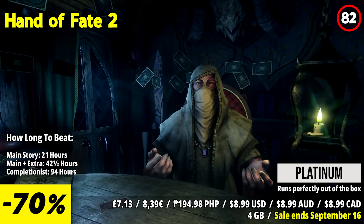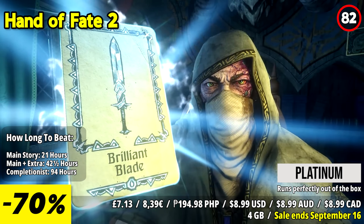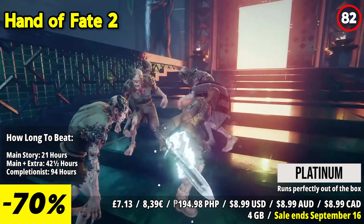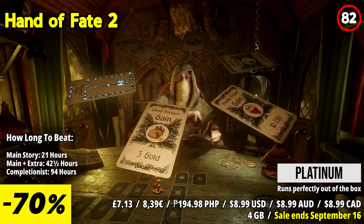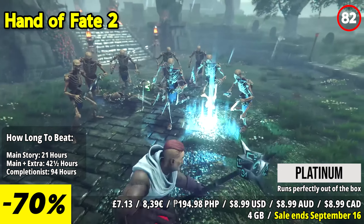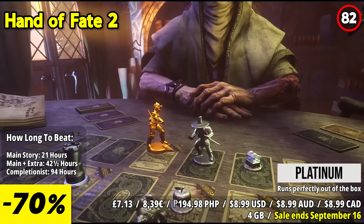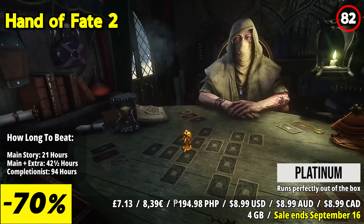Hand of Fate 2 is a unique and enthralling hybrid of card-based strategy and action RPG that immerses you in a world of fantasy and adventure. One of the standout features is the game's card-based mechanics. As you progress through the game, you'll build a deck of encounter cards that shape your character's journey and influence the events you face. The dynamic nature of the deck keeps each playthrough fresh and engaging, with outcomes based on your choices and the cards you draw.